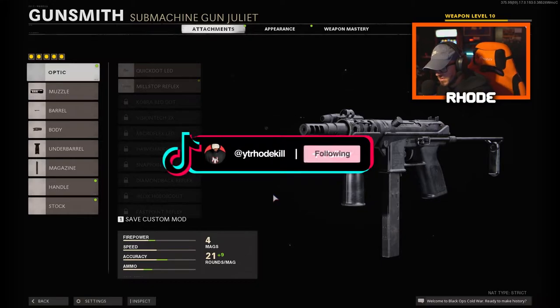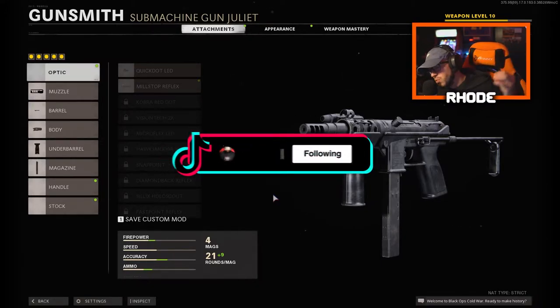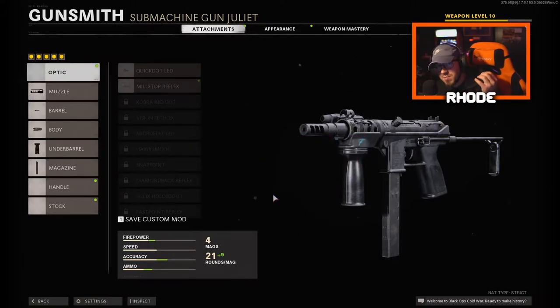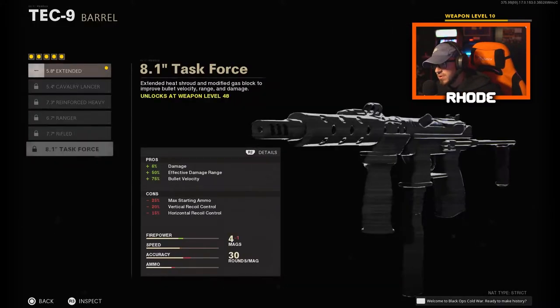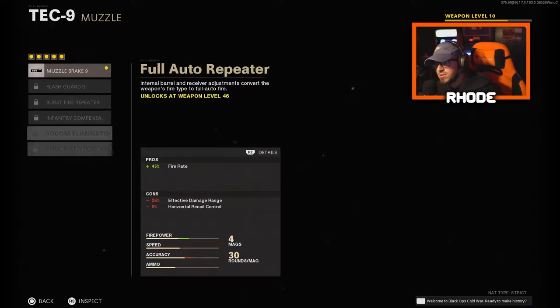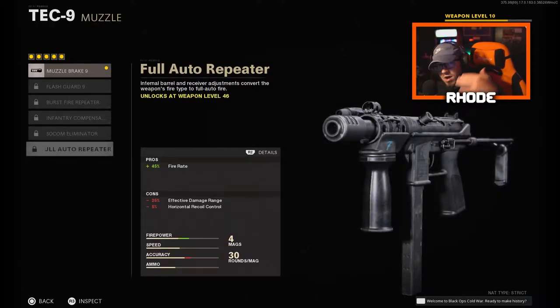What's up YouTube, we're back with another one. We're on Cold War, and basically the only reason I'm playing Cold War is because of the new season and the new weapons in particular. We're running this new Tech 9 SMG. From first thoughts I'm not really sure how I feel about it. I need to unlock the last muzzle because it turns this thing into a full auto SMG, which most people want.